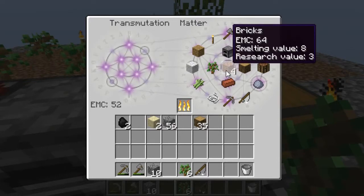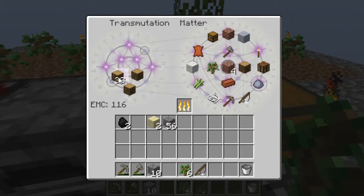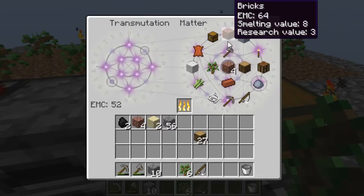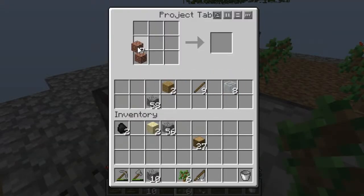Each brick is 64 EMC, each wood is 32. I need 4 more bricks: one, two — that's one brick; two brick; three brick; four brick. And now we can make the alloy furnace.